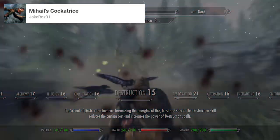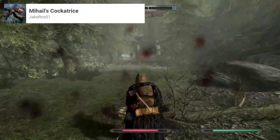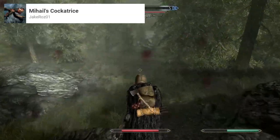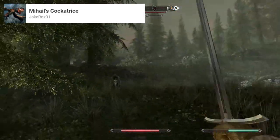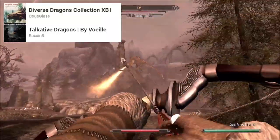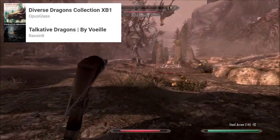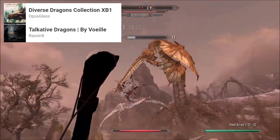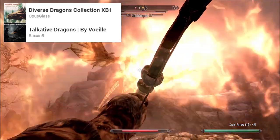An option I used for a bit was Mihail's Cockatrice, which is a large flying creature. These can appear quite frequently and are a challenging and unique fight. As much as I would recommend trying this mod, as they are a cool foe to face, they appear too frequently to use for too long — I personally removed the mod after fighting three of them back to back. Finally there are Diverse Dragons and Talkative Dragons, which add new types of dragons and feature dialogue to make encounters more interesting. The new dragon types are highly varied and fun to fight, with things like the Poison Dragon and the Aether Dragon offering new damage types.